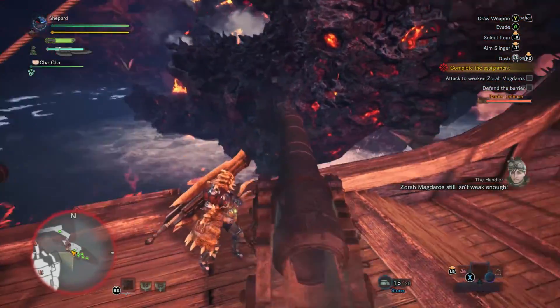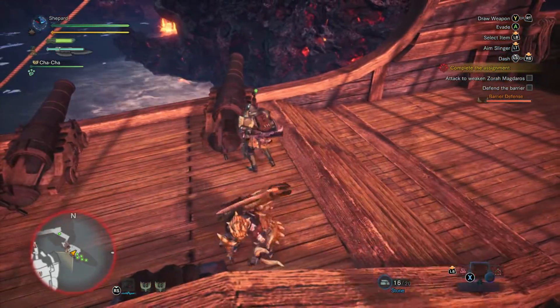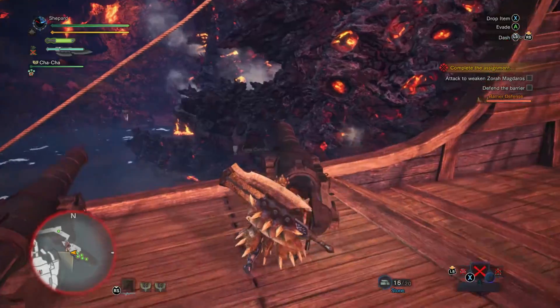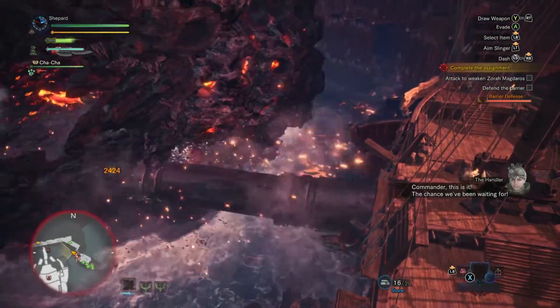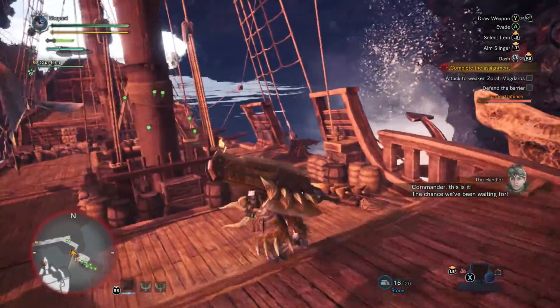Time your cannon loads so that you never have more than four cannonballs loaded at a time, otherwise the hunters will stop loading them for you. Finally, when Zora's moved up far enough, make sure to use the Dragonator to deal some amazing damage.